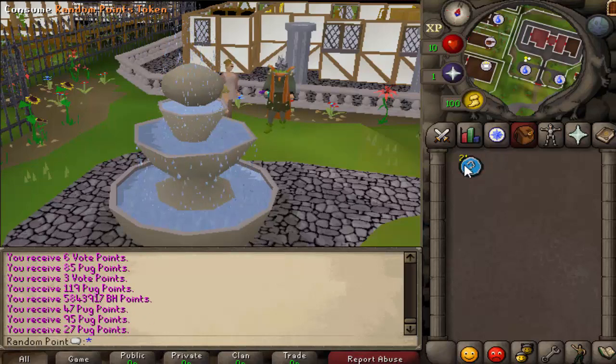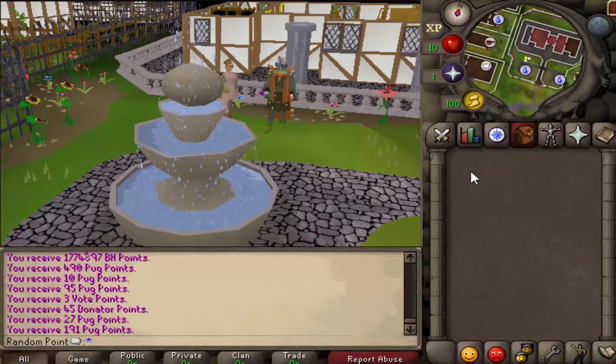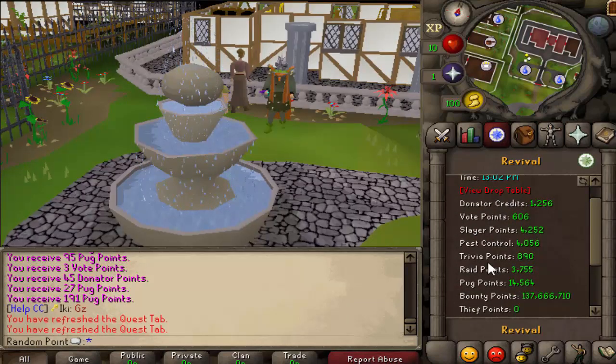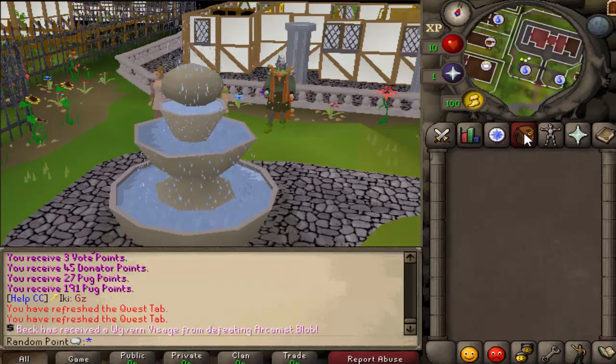I guess I do have to do some math to find out the averages, but there should be some easy math. There we go — that was all the points. I think it automatically updates. So yeah, these are the points: 1,200 donator points, 6,600 vote points, 4,200 slayer, 4,000 pests, almost 900 trivia, almost 4,000 raid, 15,000 pug points, and 137,000,000 bounty hunter points. What I'm going to do is some math and get you some averages per random token.